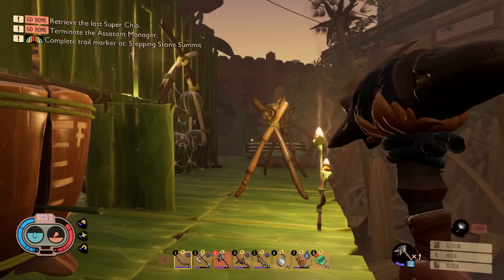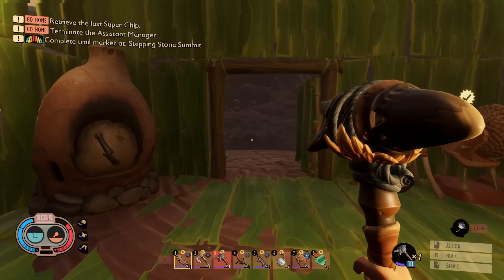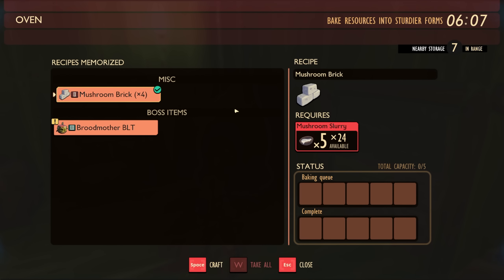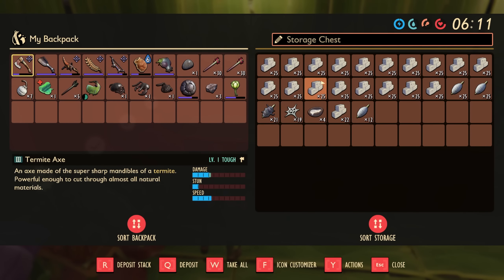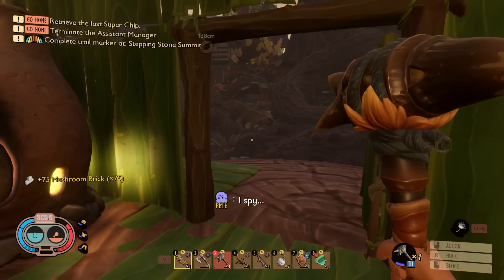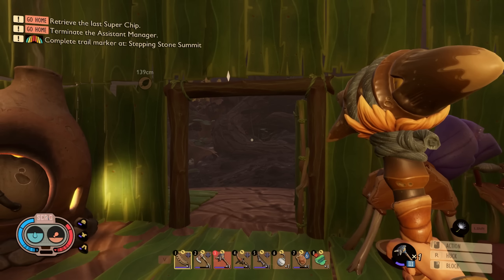What's going on everybody, welcome back to Grounded. Today we're gonna shift gears and do a little base building. We unlocked our oven, which means we unlocked mushroom bricks, and we have a lot of them. I wanted to build some of the castle-y brick stuff because I really haven't built a whole lot of it, and I feel like it would make our base look a little neater and cooler.